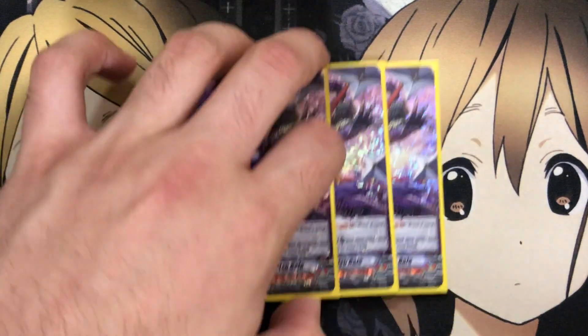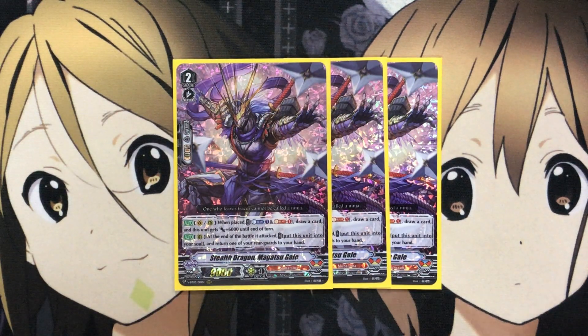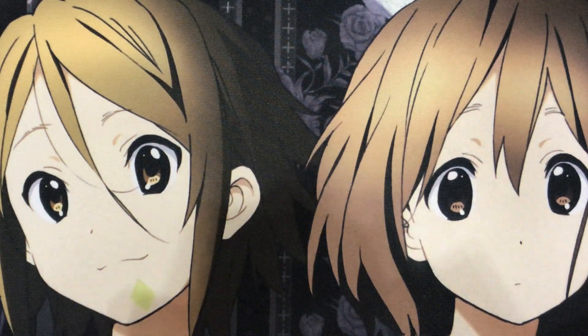I also run 3 Stealth Dragon Magatsu Gale. On Vanguard or rear when placed, Counterblast 1, Soul Blast 1, draw a card, and this unit gets plus 6,000 until end of turn. At the end of the battle, put this into your soul and return one of your rearguards to your hand. I dropped it to 3 because of my increased Grade 3 lineup — if I were to add a fourth, I'd swap out a Grade 3. The draw power and rearguard return are the main reasons I like it, including returning Tamahagane to reuse next turn.